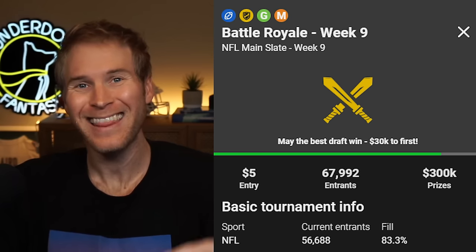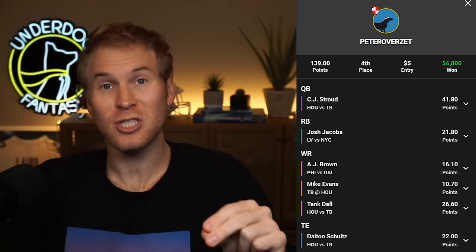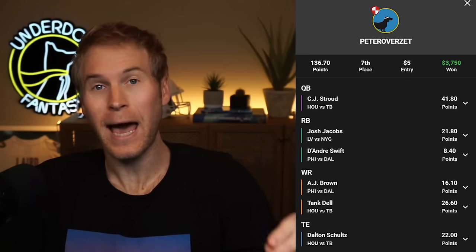This past NFL season, I won $10,000 in week nine, thanks to two of my Battle Royale teams finishing top seven in their flagship contest that had a massive 56,688 entries. My one simple trick was scrolling the F down. Both teams featured CJ Stroud double stacks with Tank Dell and Dalton Schultz. In the Texans game versus a hapless Tampa Bay Bucs secondary, Dell went six for 114 yards and two TDs, and Schultz tallied 10 receptions for 130 yards and a TD as well. Best of all, the rest of my competition completely ignored these guys that week.